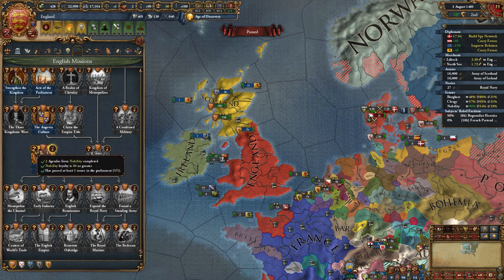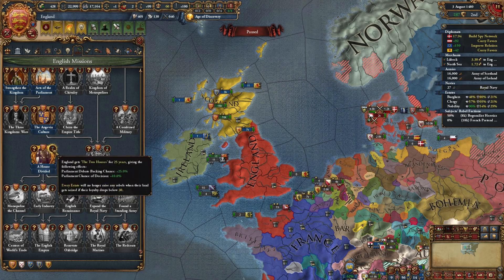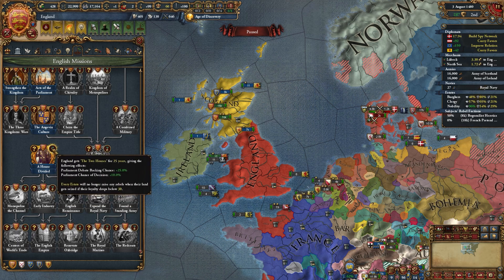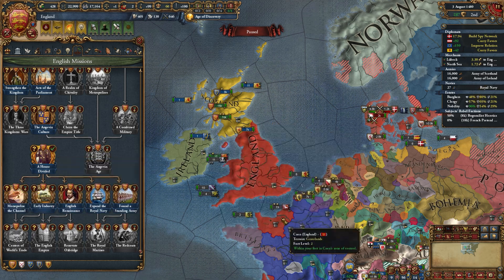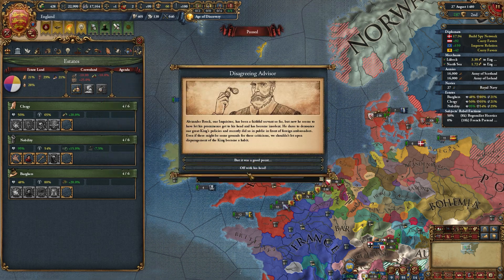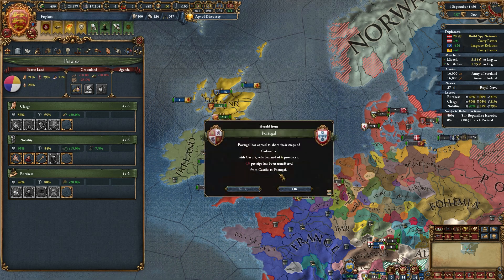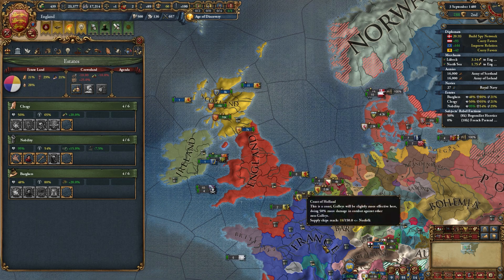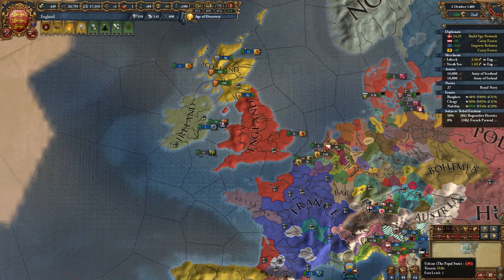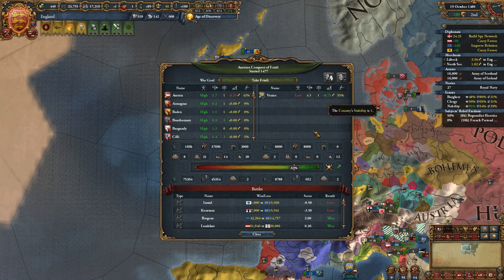Now that I got these objectives done, I can get this mission done called 'A House Divided.' Basically I can seize land and I'll never get rebels, so I don't have to care about that. I should hopefully be seizing land better than I am. It's 1480 and I haven't even got my owned land above 30. Be better than me, guys — that's all I can say.